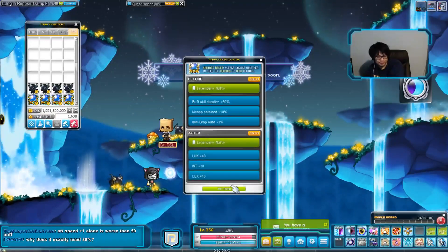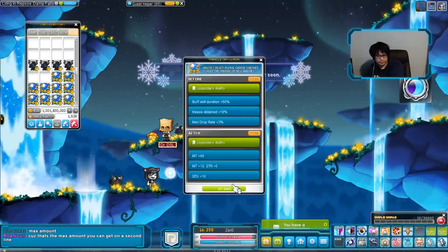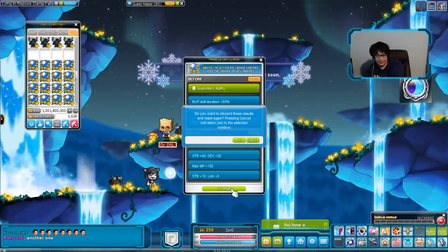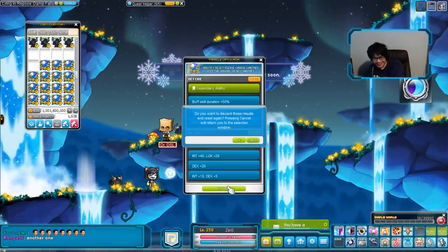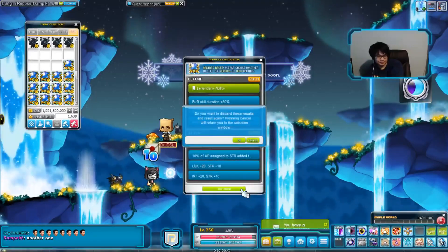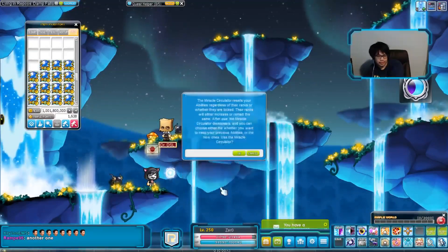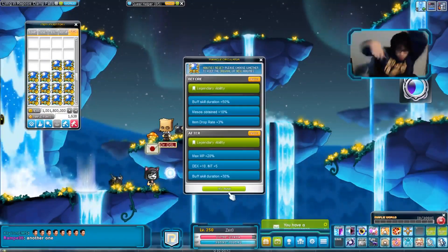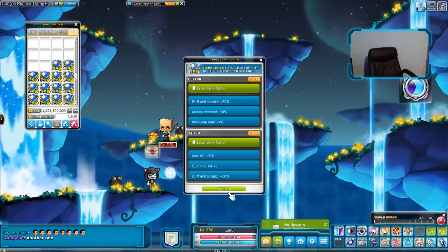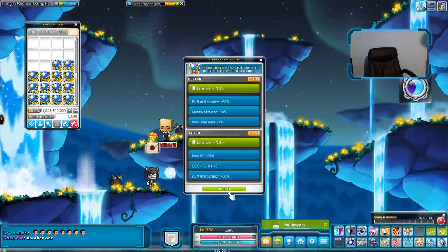I ended up dropping a whole bunch of mesos on circulators. Luckily they changed circulators so they act like black cubes now, so I was able to just keep throwing money at them. I ended up spending around 14 billion mesos on circulators, and after many painful hours of meso farming — we found it.